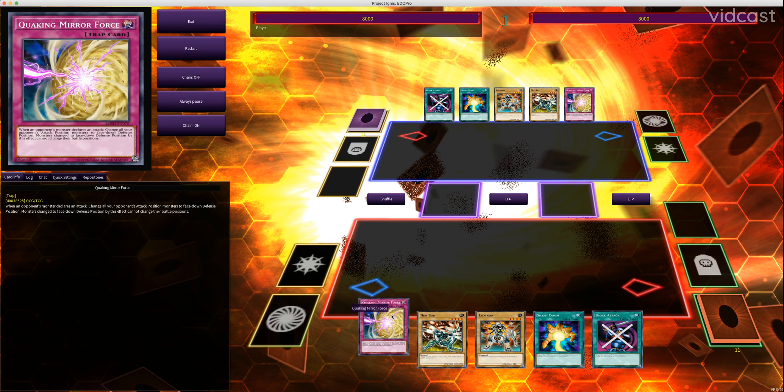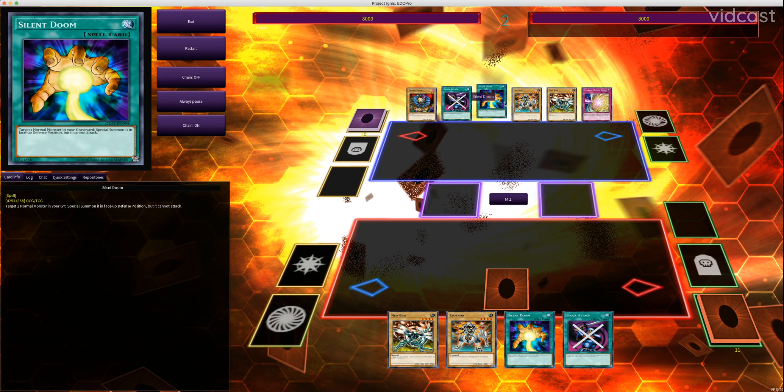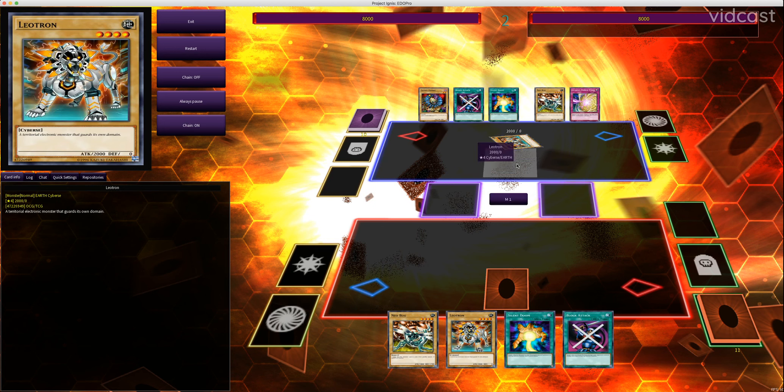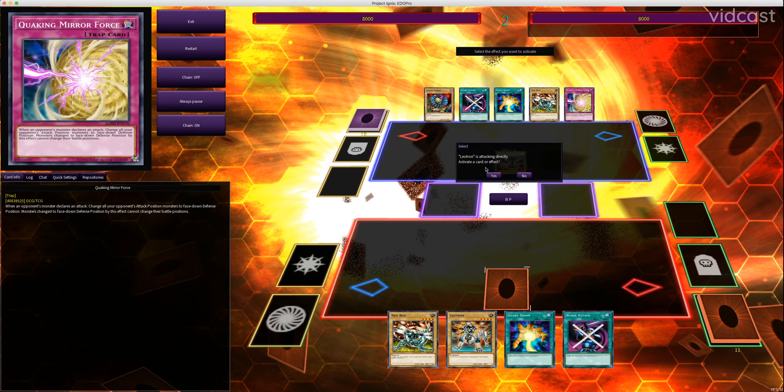So we've got Quaking Mirror Force. This is a card that happens when your opponent makes an attack, so we'll just set that. Let's say my opponent summons Leotron and wants to attack me for 2000 damage — a quarter of my life points. They go to attack, and I can activate my Quaking Mirror Force. This will change all of my opponent's attack position monsters to face-down defense position, and monsters changed to face-down defense position by this effect cannot change their battle positions.